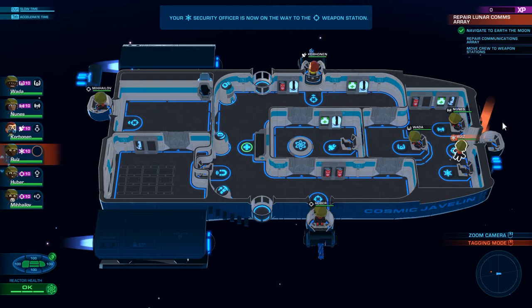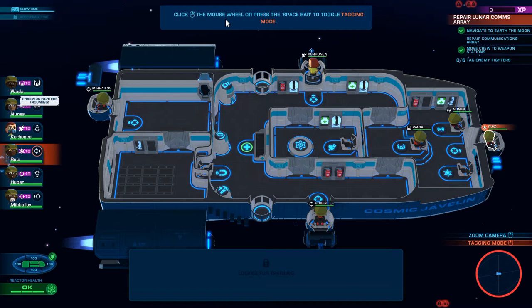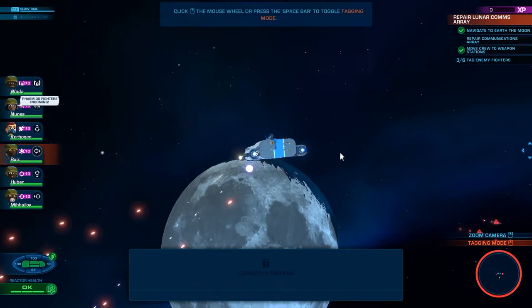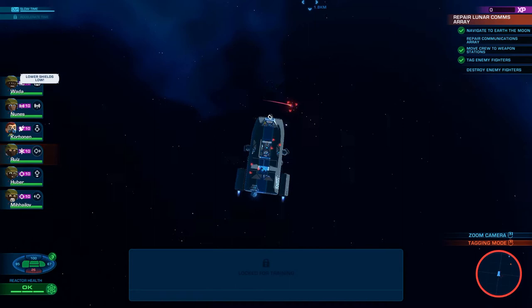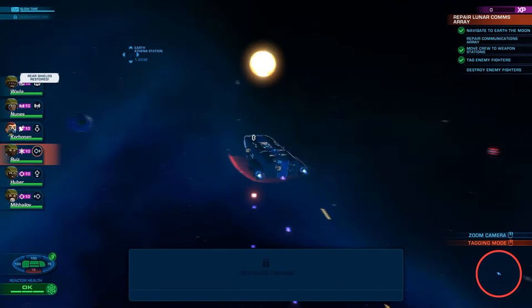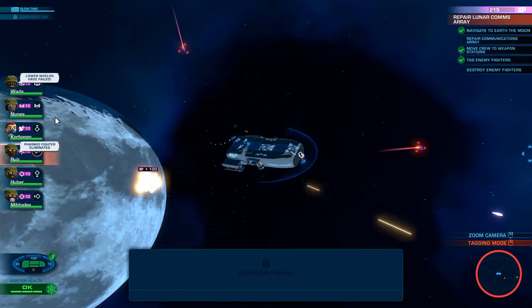Now click the mouse wheel or press space bar to toggle tagging mode. I see things that need to be tagged over there. Are there more things to tag? Did I tag everything? I don't know if I tagged everything I was supposed to. They look tagged. I think everything that needs to be tagged is tagged and we just have to wait a little bit. They have the little target indicator around them.